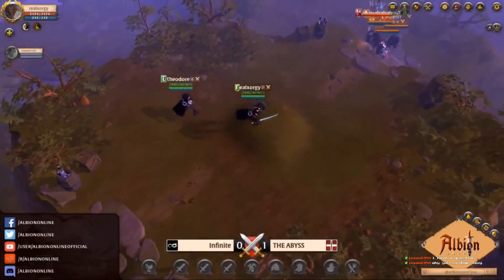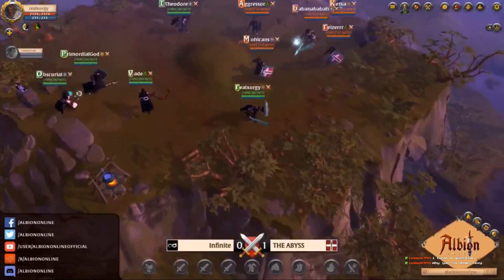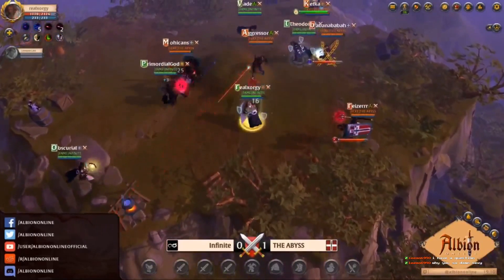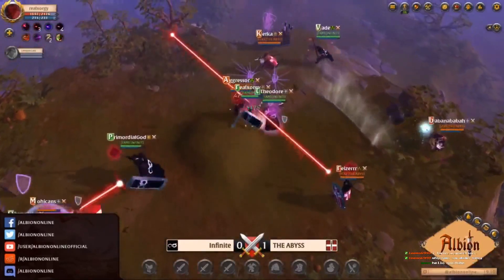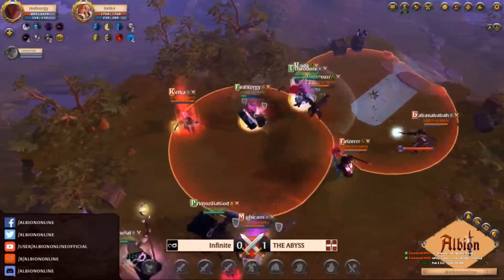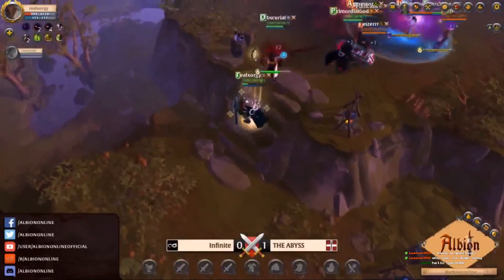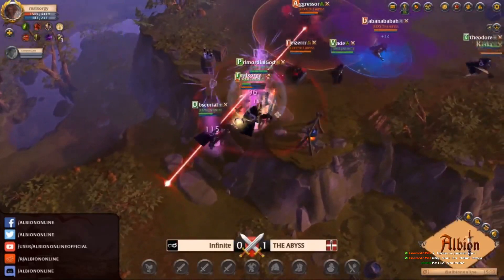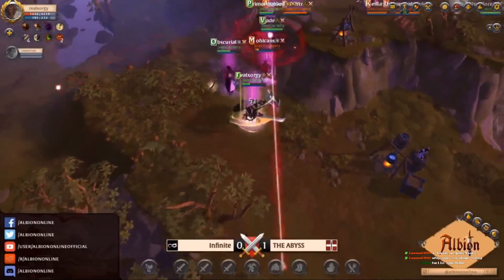They obviously don't need to worry about too much sustainability as the Abyss team does have a lot of damage coming out. We see Abyss just walk straight in and go really aggressive, using that frozen beam on real x — I think it was just to allow Riser to set up the death curse. Look how low real x goes as soon as that death curse goes down; you see him pop pretty much everything to run back. He is running sprint, which I find a bit odd, but the demonic came out and it just puts so much damage.